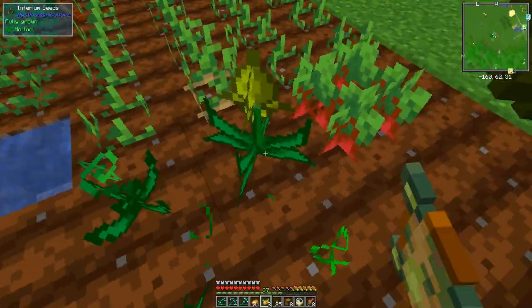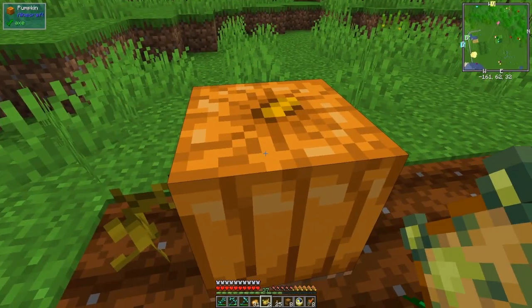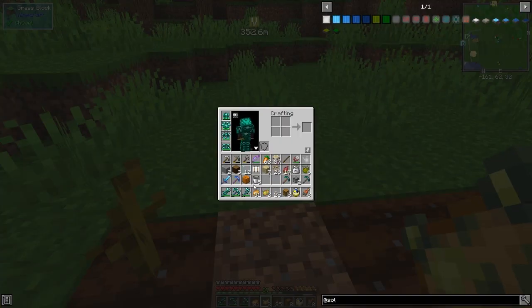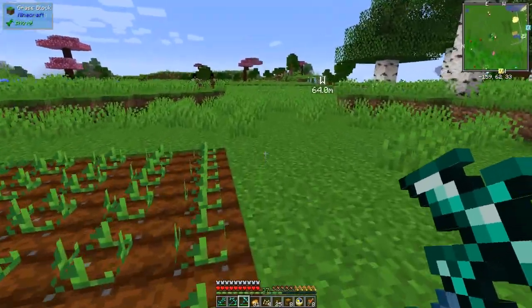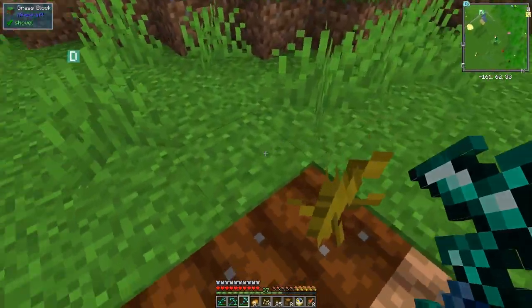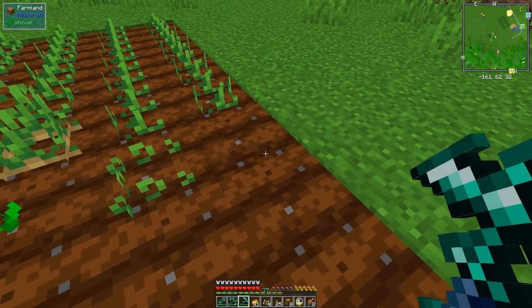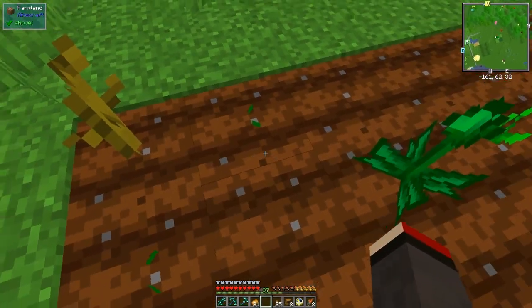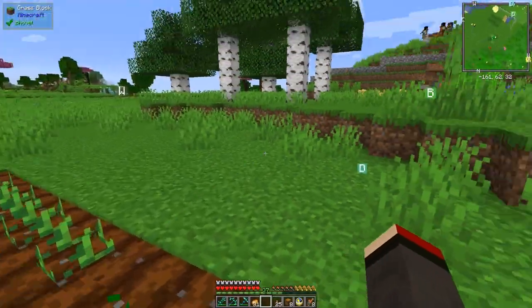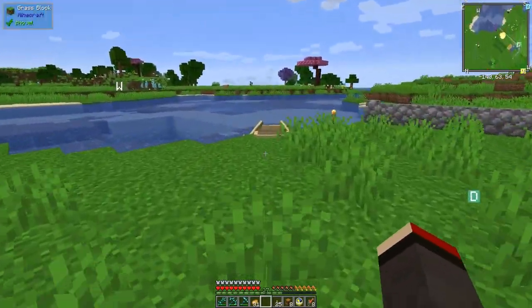I'm wondering if we'll get any fertilizer. We can now break this and chop it up to four, giving us four seeds. With these seeds we can plant them - let me get the hoe down here. I'd like to automate it anyway - for the time being I'll just put these seeds in here. How far away is this village? I'm going to go over here and show you - it's not actually very far away.